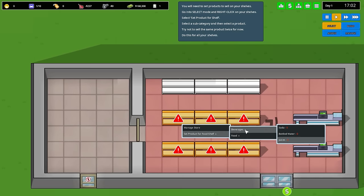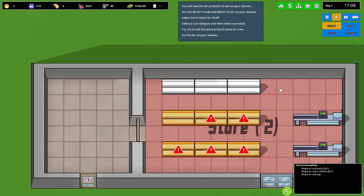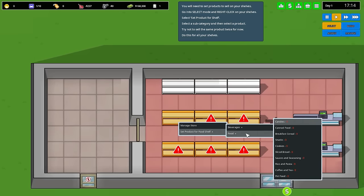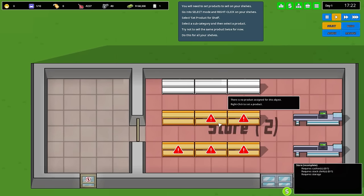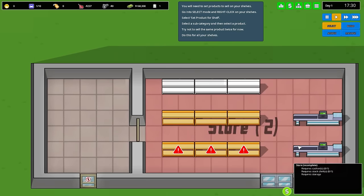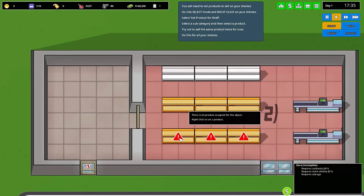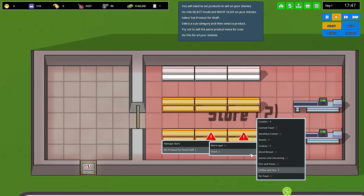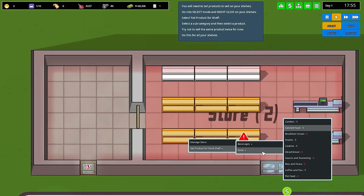Over here we have to set up some food. Let's go with soda — I prefer refrigerated sodas and waters, but actually, you know what, let's set up only food here and I'll set up some refrigerated areas for our drinks pretty soon. So we'll do candies — I think candies is pretty good. We'll also set up some snacks and some cookies. That seems like a really good aisle for things that are similar to one another. Over here we'll set up coffee and tea, and we'll also put some canned food along with that. We'll also put sliced bread or breakfast cereal — I think breakfast cereal sounds pretty good for that aisle.